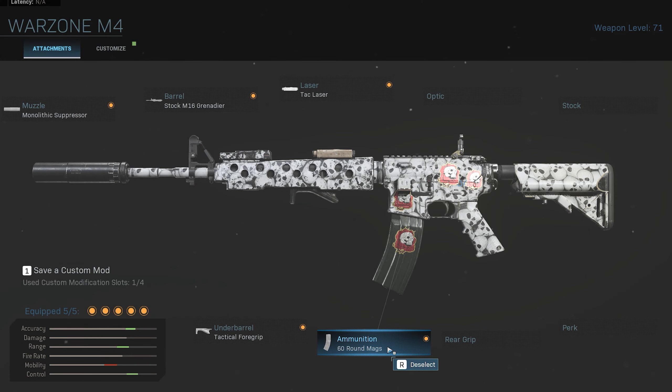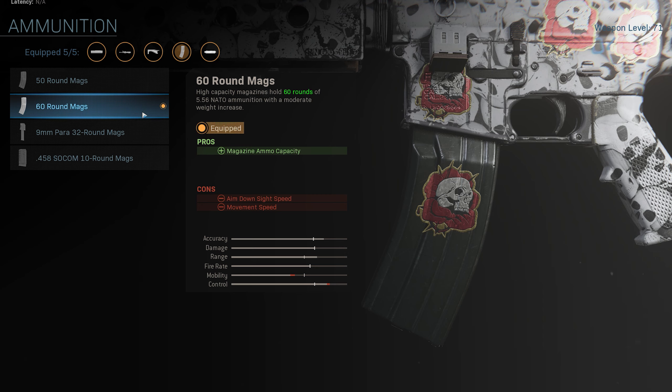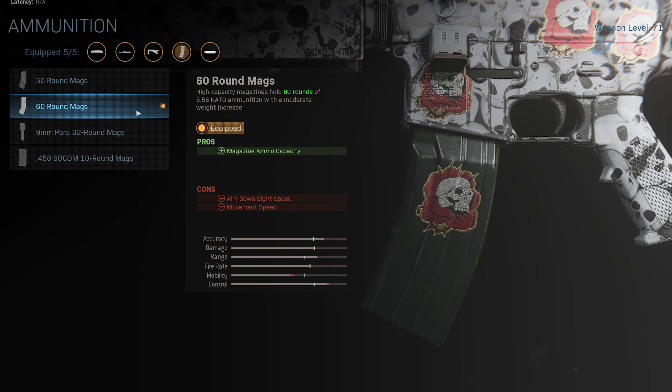The ammunition I've gone for is 60 round mags. Of course you can go for a 50 round mag if you want slightly more mobility and a tiny bit more control, but these extra 10 rounds have saved my life countless times. The 50 round mags do give you a slightly faster reload, which helps if you're reloading in a tactical situation, but these extra 10 rounds are there just in case I get encountered by two teams at once or it's a 3v1 — I need those extra 10 rounds to kill without having to reload.